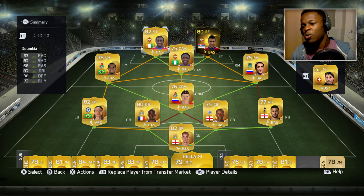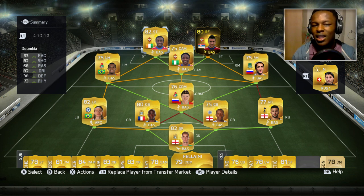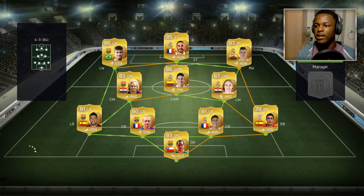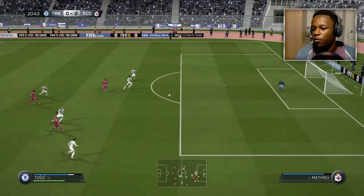That is the whole team. You're probably thinking what's sweaty about it, but if you look at my three up front, left mid, and right mid, they're all above 90 pace — and that's what makes this squad sweaty. Now let's jump into a game. This is the team I'm coming up against — Benzema, Neymar, and Rodriguez. This is gonna be tough but hopefully my team can pull through.